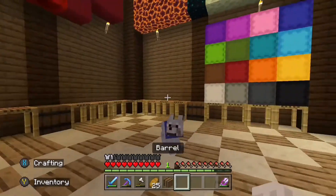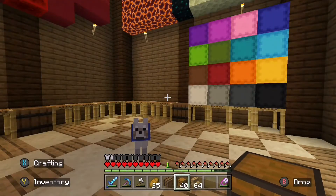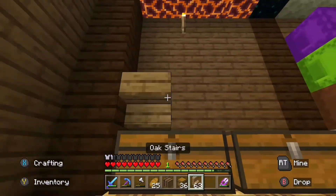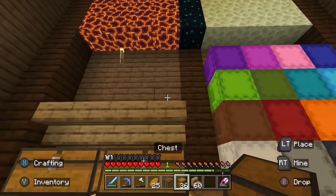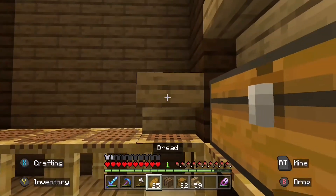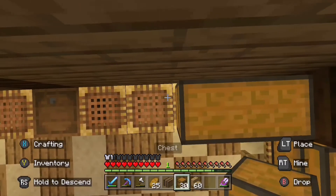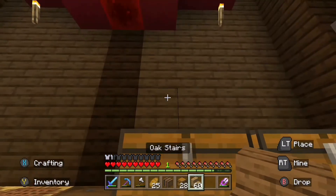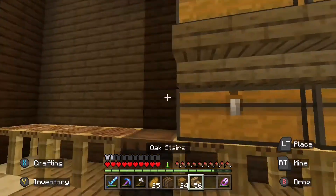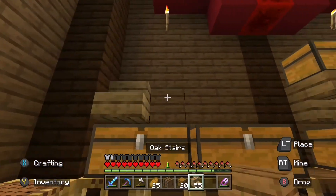Now I can add in all the chests — there are going to be double chests along here and then just above we're doing shelves for each of the chests. There we go — it's a way to expand the storage room and make it look better instead of having everything on poles. I've got shelves for the storage room instead.